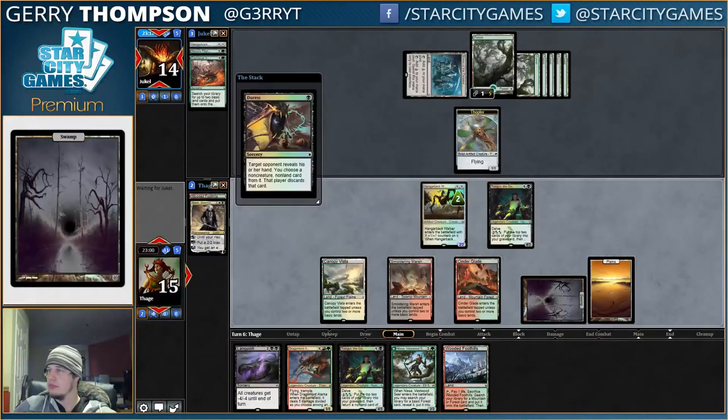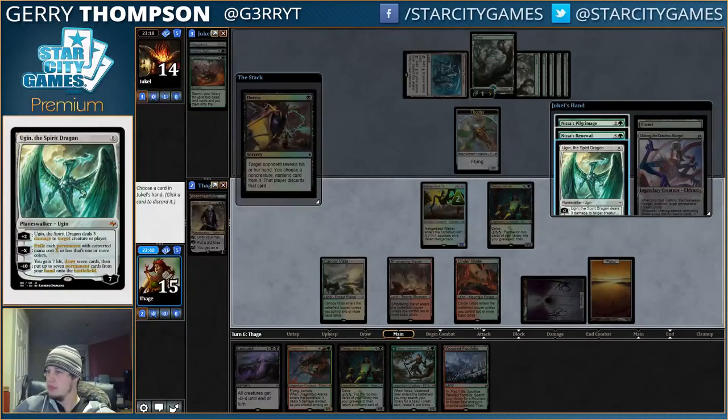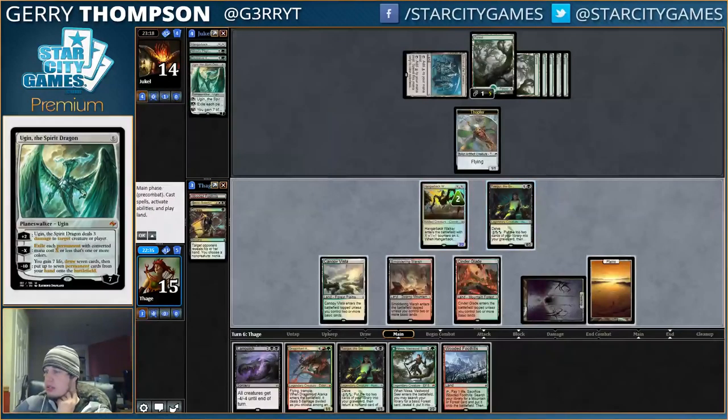Pick up a Duress and a Sorin — not too bad. Probably want to avoid committing to the board. Well, maybe not — the opponent giving us Duress might mean they don't have Ugin. We're just scared of Sorin for some reason. I will take your Ugin, I believe. We've got a little Ulamog just chilling out. Need to watch out for that one.